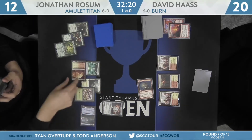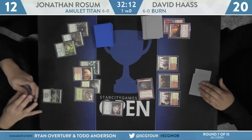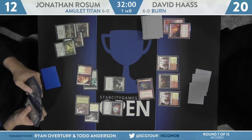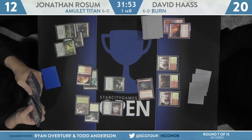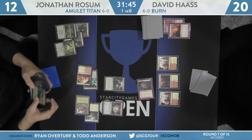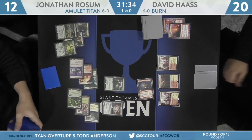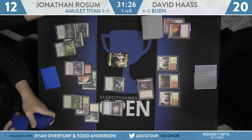Rossum starts his turn with the Amulet of Vigor. There's the Boros Garrison that was revealed to the Goblin Guide — that'll untap. Here's Summoner's Pact, six mana at the ready. This is definitely things going right for Rossum. He blocked that Goblin Guide because he knew that if he got to untap, he was in good shape. Going down to 10, I can't think of a thing that would actually kill him — three bolts is only nine, Boros Charm plus bolt isn't enough either. We're going to resolve this Primeval Titan. Colony Gardens and Vesuva picked up, Plant Token comes off of that.